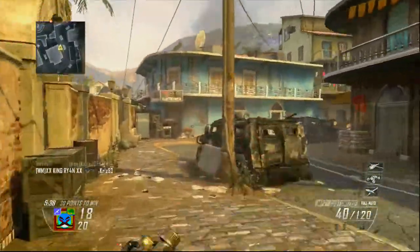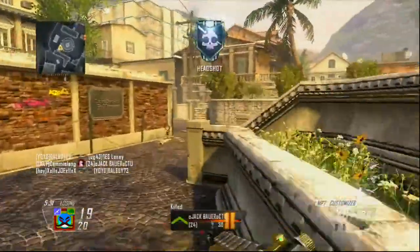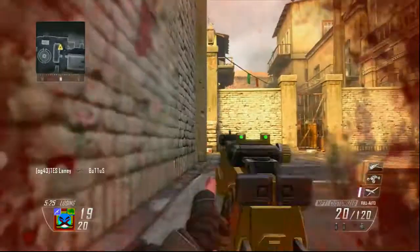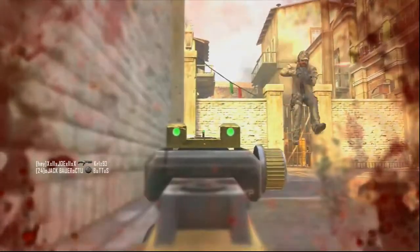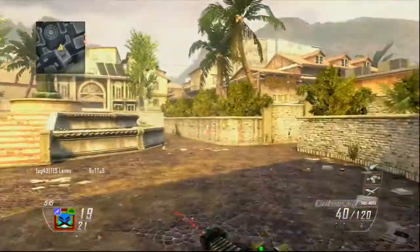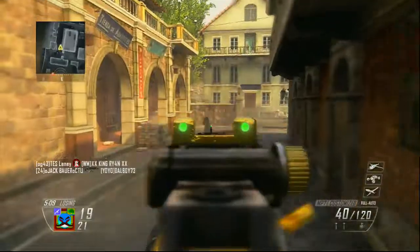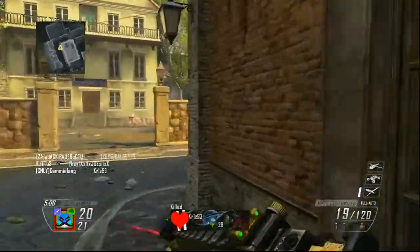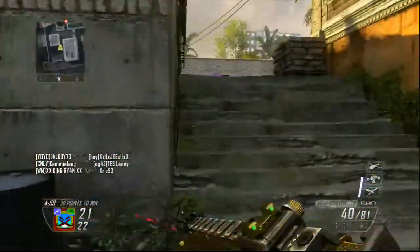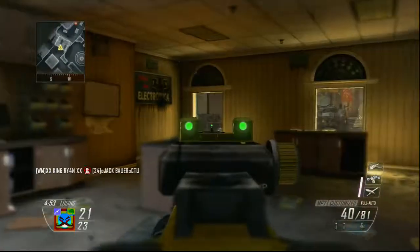With a silencer you stay off the minimap, which is a ridiculously good advantage — similar to quick draw. When you're rushing around in the enemy spawn, which you'll be doing a lot with SMGs, you really want that silence so they don't know you're behind them and you can flank them. Long barrel I don't think is needed — I don't see it as that great an attachment. The iron sights on the MP7 are very good; you've got those green indicators.